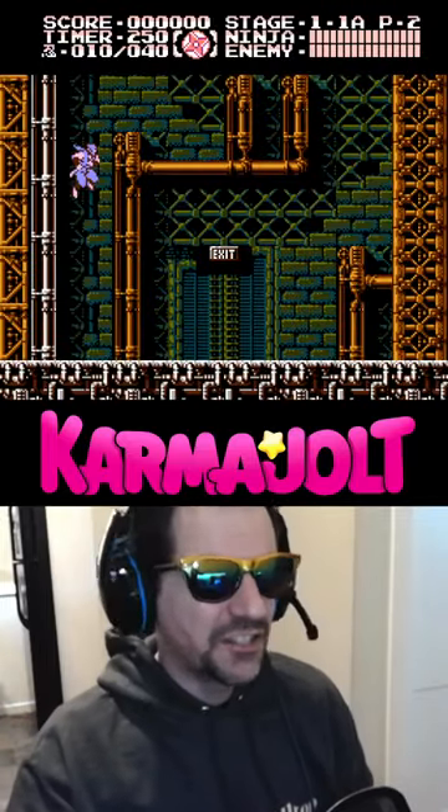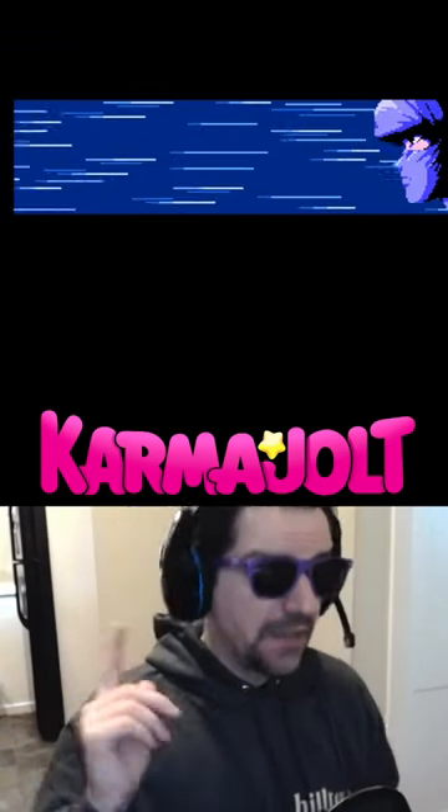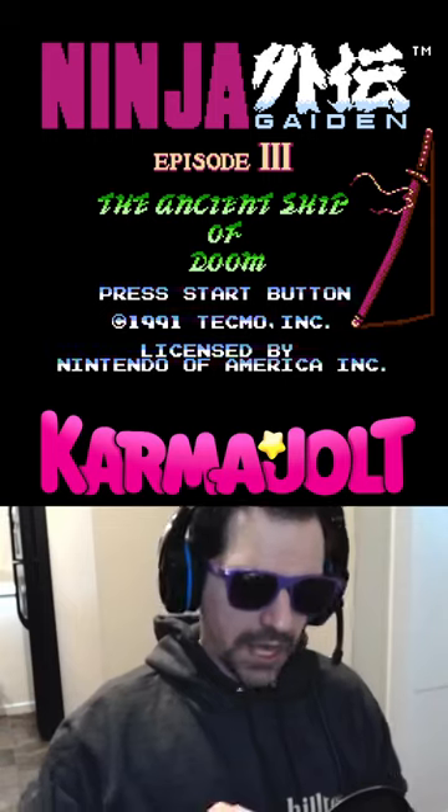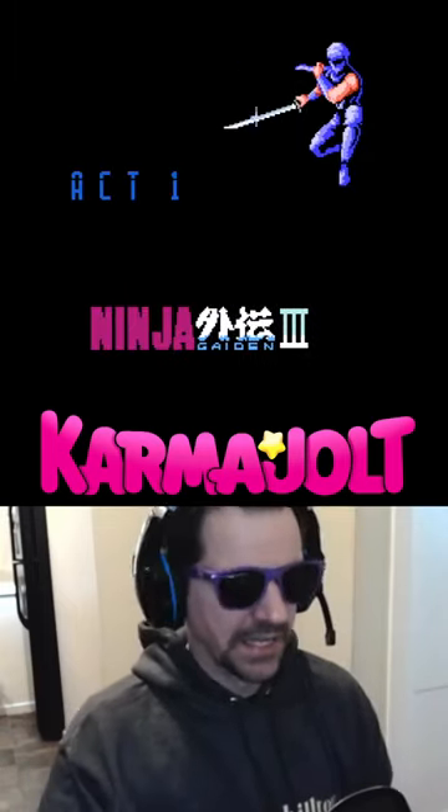There's not really any indication that you did it right, so just go die and see if it worked. So again, on the 8th time you see the title screen, you're gonna hold up, left, A, B, select, then hit start — and it's way easier if you're like an octopus or something.